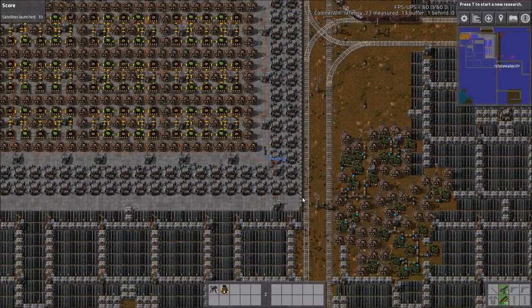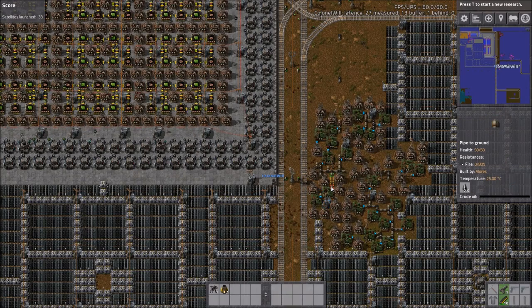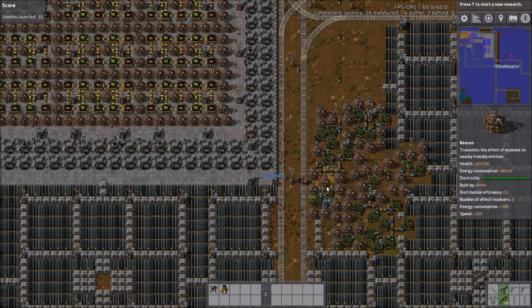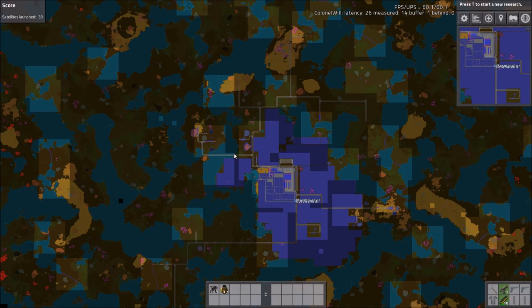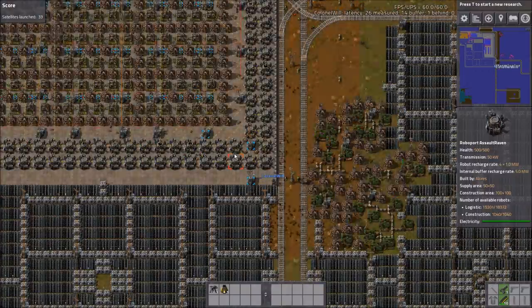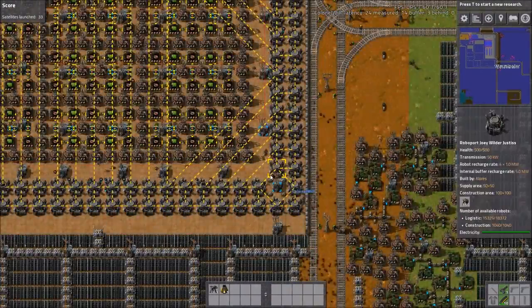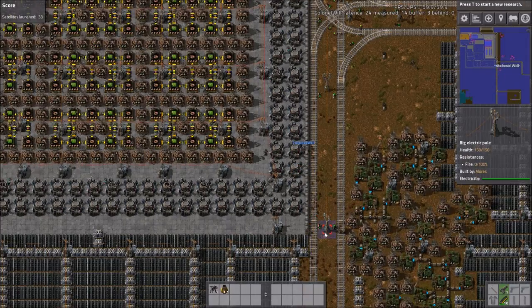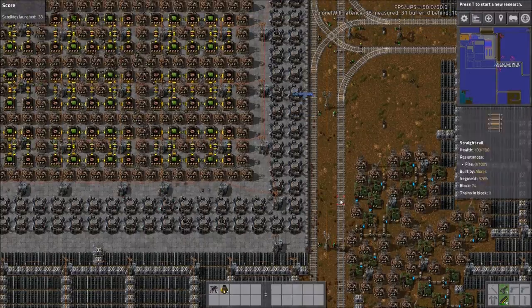He's got a couple of oil outposts out and about that appear to be all beaconed — he's just scrounged as many beacons around the pump jacks as possible, which is pretty good. You get lots of oil out of that. He's also using pumps to push the oil out down the pipe.